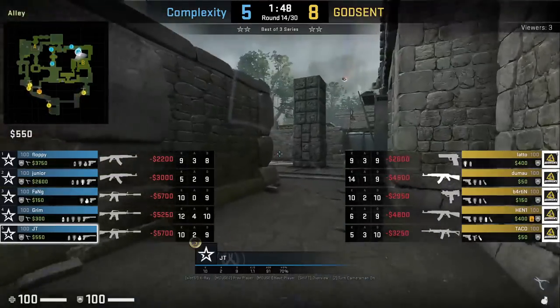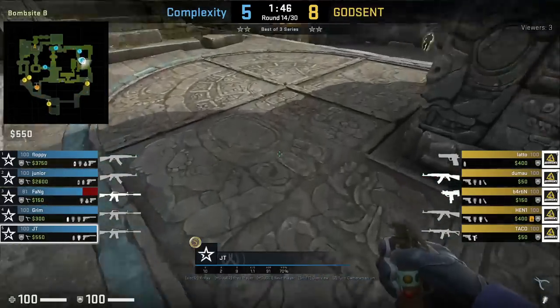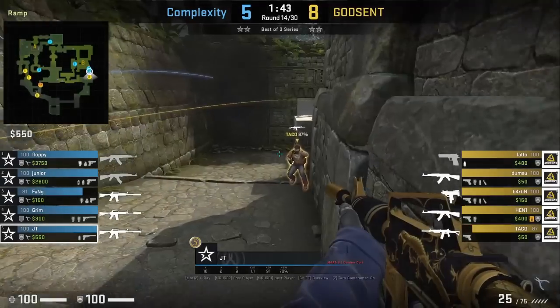JT rushing banana will maul lane, nade banana, and throws a flash off the ground that blinds Taco, setting himself up for the frag.